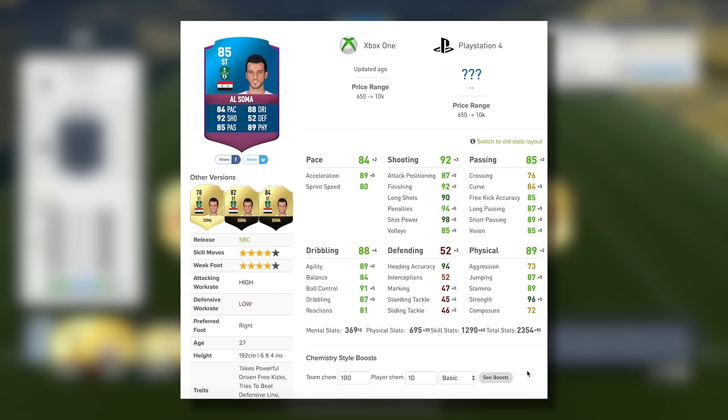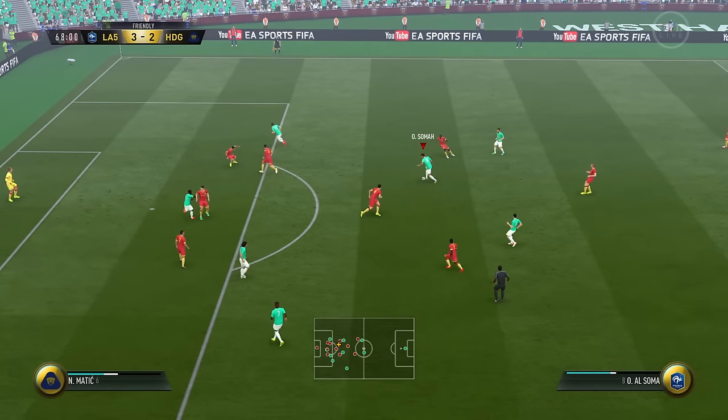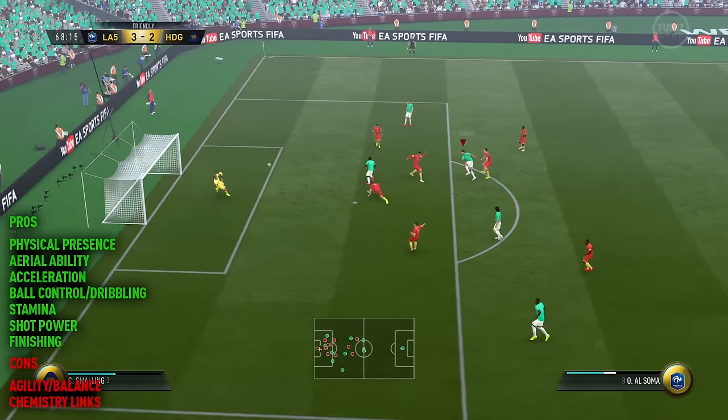The in-game stats are pretty insane, I'm not gonna lie. He started off as a 78 rated player, and this is his third special item, as he has two in-forms in the past. The in-game stats are pretty impressive. I went down the route of using the Engine Chemistry style today, because I wanted to boost his pace and dribbling slightly as much as I could. The Engine Chem style also gives that all-important boost in agility and balance, which I harp on about every single time.